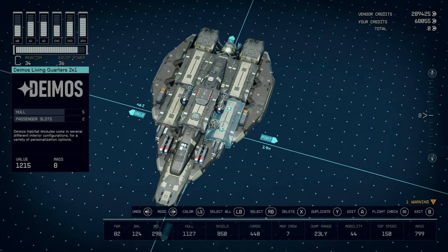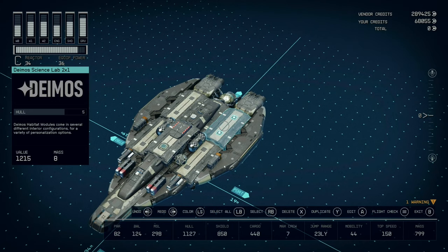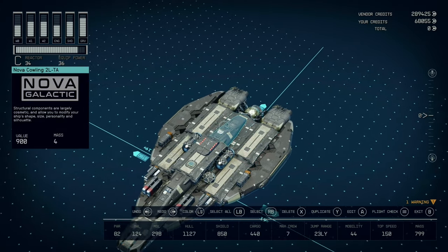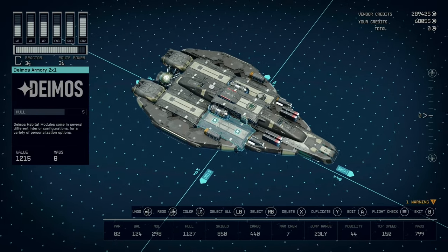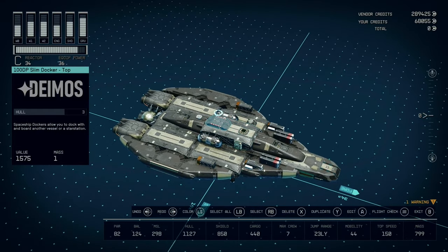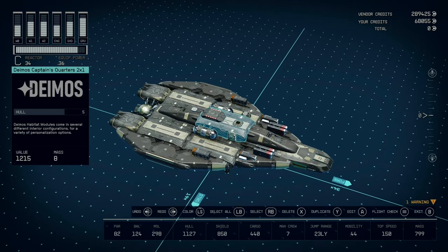Starting here at the front side I have a living quarters for the crew, then a science slab for my research station and med lab, then an engineering room and a workshop for the weapons bench, spacesuit bench, and industrial bench. Then we have the armory, and a control center as the middle piece below the captain's cabin on top. This is the only section that's not on the first floor, and it houses the dock nicely so the rest of the ship is just all one convenient level.